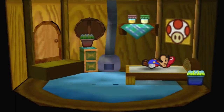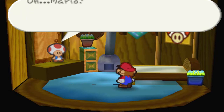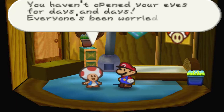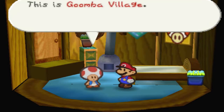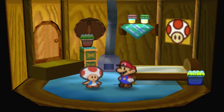We have to go to Shooting Star Summit to meet with the star spirits regarding Princess Peach — that will be our first goal! But first, where the heck are we? Mario! I'm so happy to see you awake! You haven't opened your eyes for days and days — everyone's been worried sick! This is Goomba Village, a tiny village in the west of the town! Geez, I can't do these voices! Good lord!